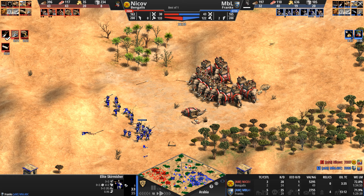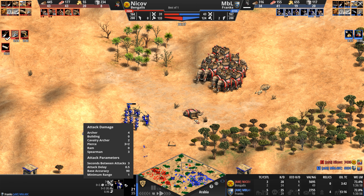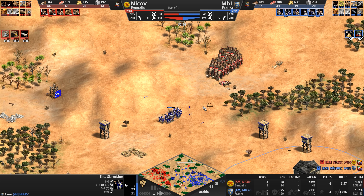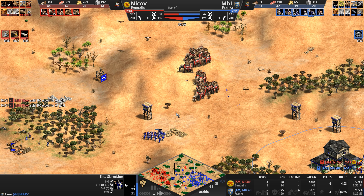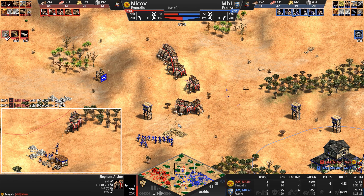An elephant falls. Let's take a look at the attack bonuses of the skirmishers against archer and cavalry archer armor, which is exactly what the elephants have — pretty badass. And our Frank is now in Imperial, and now we're seeing knights? Could it be? Could we be seeing Frankish Paladins against Bengali Elite Elephant Archers?